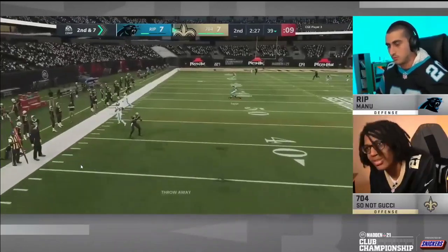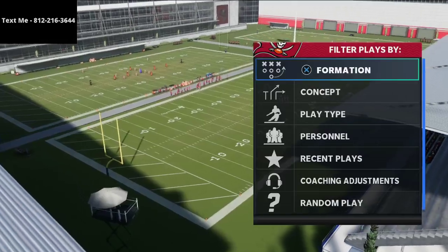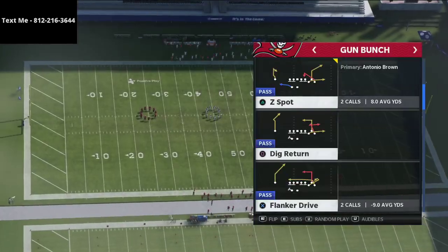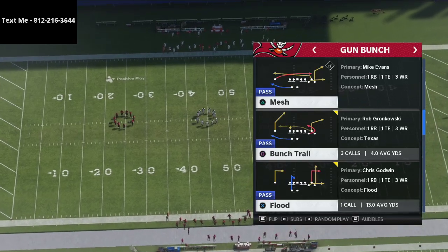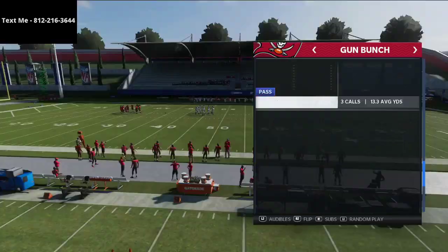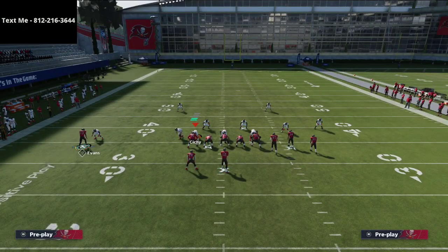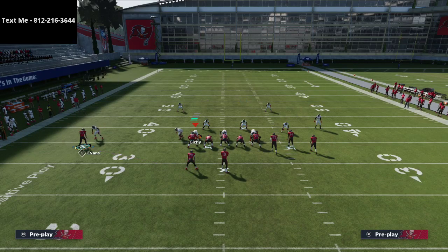If you want my full gun bunch offensive scheme, you can shoot me a text message — my number will be in the top left corner of your screen. Two of the top setups I saw him using both came out of gun bunch: the Z Spot play and the Flood play. We'll go over both. We're starting with Jets Dig, which is more of a cover three beater we'll cover in a later video, but the first play is the one he ran the most — the Z Spot.